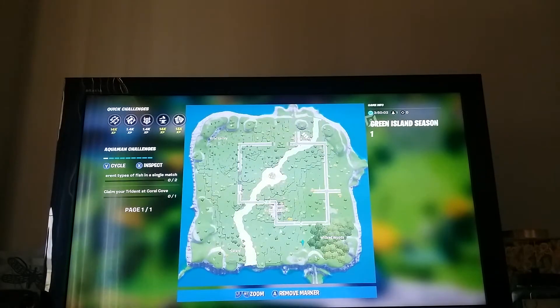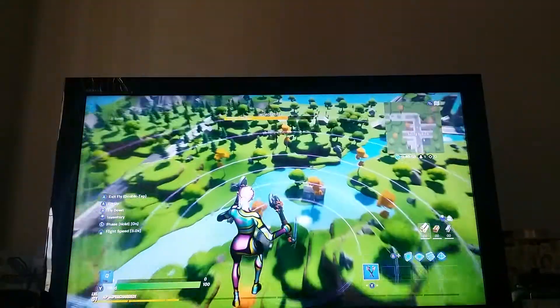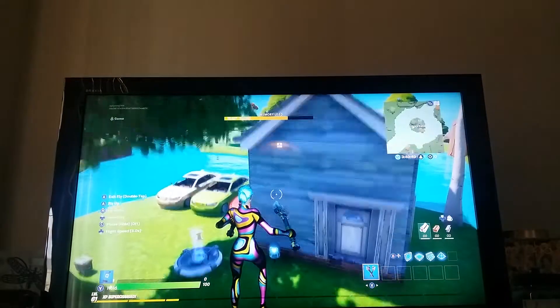Let's move over to Lucky Lake. Lucky Lake is obviously just a lake with a little island in the middle. I have three cars here, and behind each car are three chests, and in the house there are two chests — so that's five chests there.